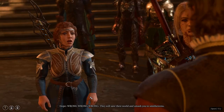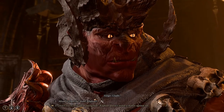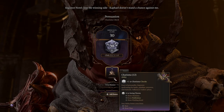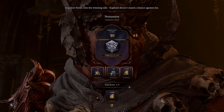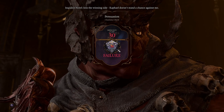90% of this dialogue is unimportant. However, there is a persuasion check to get that big devil to be your ally. What I have noticed is it appears to be a bit glitched, at least on my end. It doesn't matter if I pass my persuasion check or not, no matter how many times I tried to make it work. I got it the first time, but then when I came back to do the video, I could not get it to work.